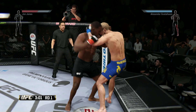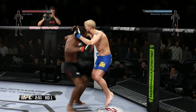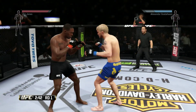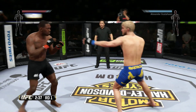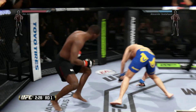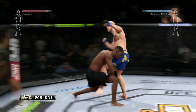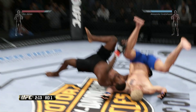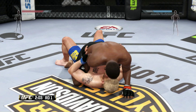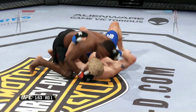I love the strategy behind parrying strikes, as well as the submission system. The only problem I do have is with the ground game — when it comes to defending yourself on your back. I'm holding R2 to block and my guy will just lay there and eat five or six shots before he puts his hands up. You can also sway left to right depending on position — open guard, half guard, side control — but it's not as responsive.